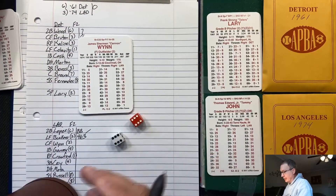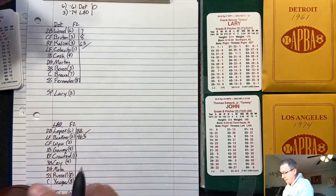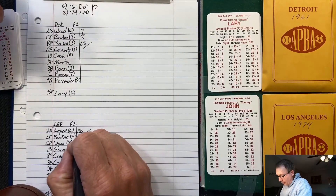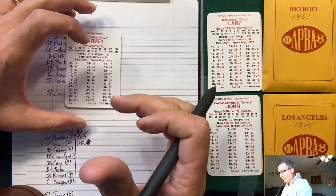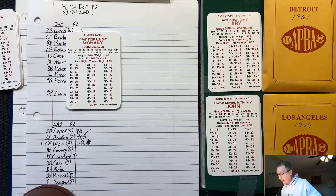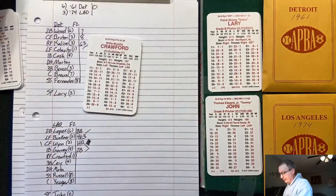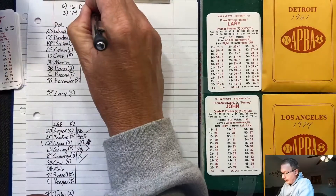Two down, nobody on for Jim Wynn. Frank Lary doesn't have a G or H, so Wynn hits a solo home run. Dodgers go up 1-0. Steve Garvey follows with a double, but Crawford strikes out to end the inning. Dodgers get on the board 1-0.